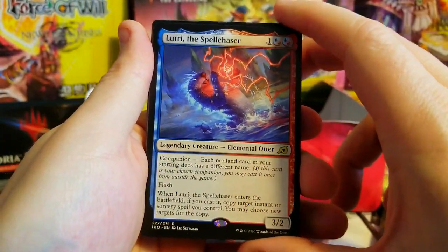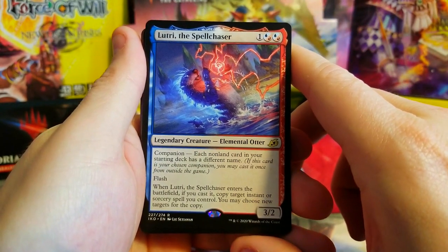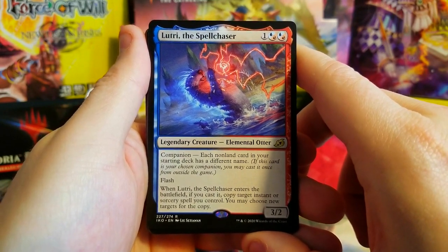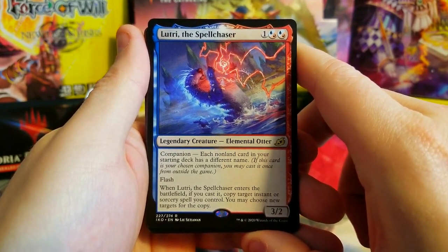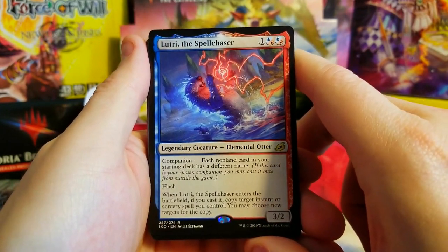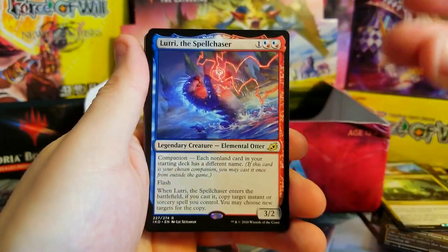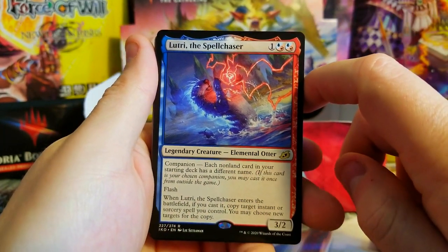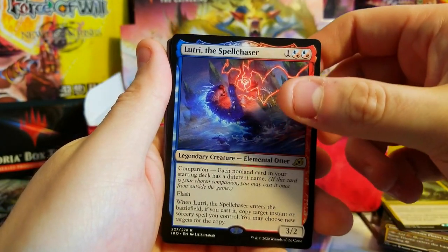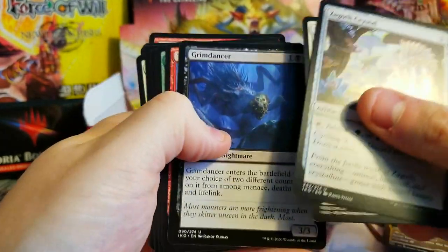We got Lurrus of the Dream-Den, the Spell Chaser companion — the elemental already banned otter in several formats. The set didn't even come out and this guy already got banned. I'm pretty sure he got pre-banned in Commander, and I believe in Modern and Legacy as well. This card just got snap banned even faster than Oko did, which is crazy. I don't know where his value went to now so we'll see.